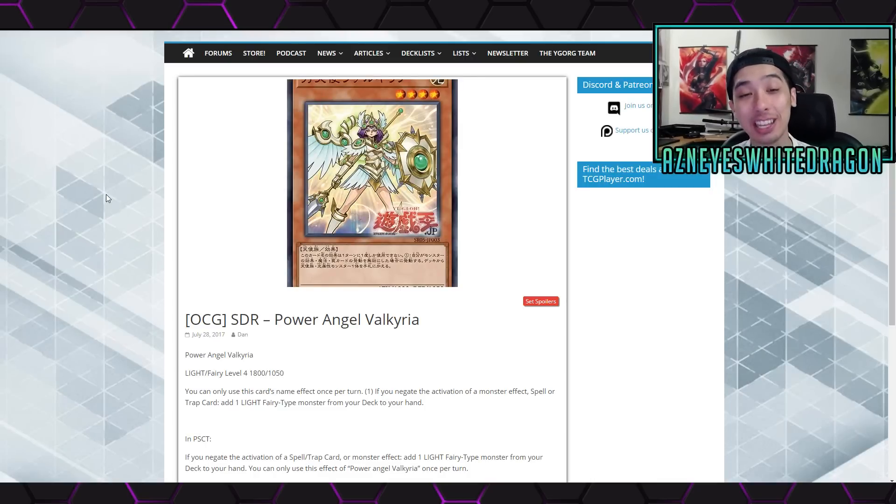Next up, this card is absolutely amazing - Power Angel Valkyria. It's definitely going to be helping out counter fairies as well as the Herald archetype. Not that I'm a fan of Herald, because that deck does not let you play. But anyway, let's check out the new Power Angel Valkyria.